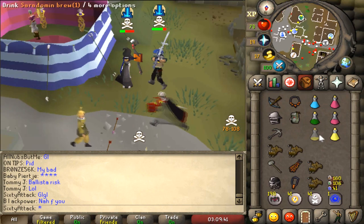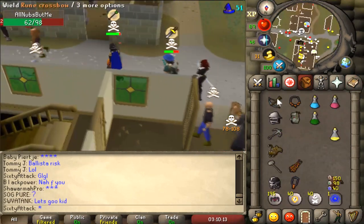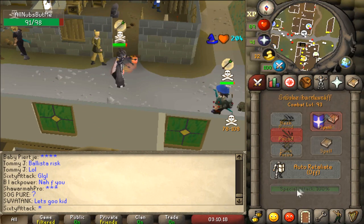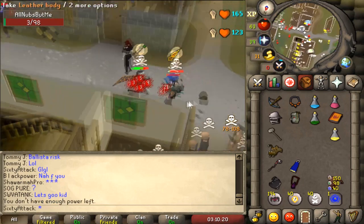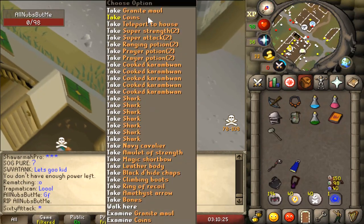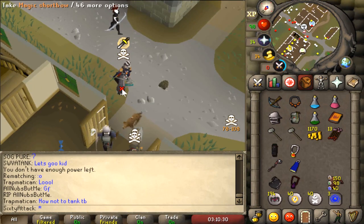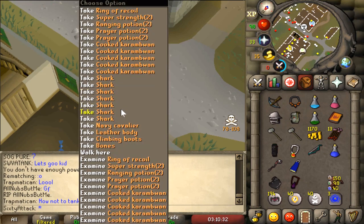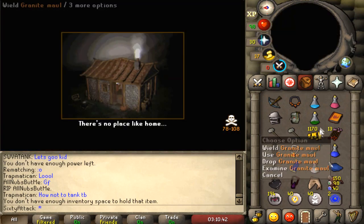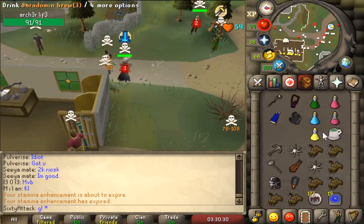An AGS g maul - very nice! G maul go, anchor finish - oh good fight! That was so sick. I'm so happy the double g maul went off - actually maybe it didn't, I didn't even see it properly. Good fight man, let's get out before someone teleblocks us. Pretty much no loot other than the g maul and the mithril gloves, but that was sick!